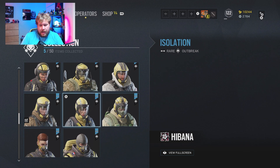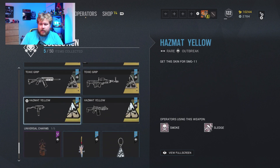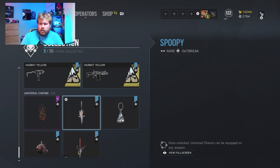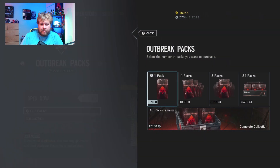We also have all matching headgear for all of them, and then some new weapon camos — some of them are cool, some of them are just like antiseptic and hazmat-y. Then there are the charms, which I'm not a big charm person, but those are there as well. So I put twenty dollars in, let's get some packs and see what I can get.